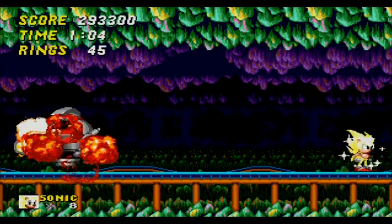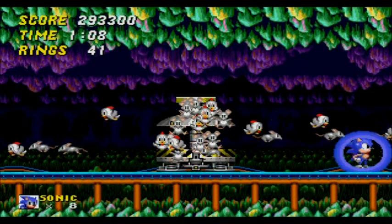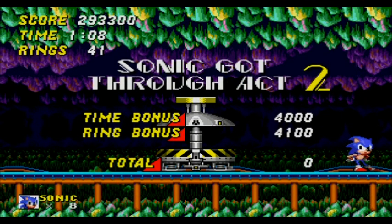Wow, that boss was pathetic. But if you want to know how to beat it the legitimate way — watch out for the falling spikes, and when Eggman comes down, watch out for his drill and just jump on his head. Rinse and repeat, and the boss is done.